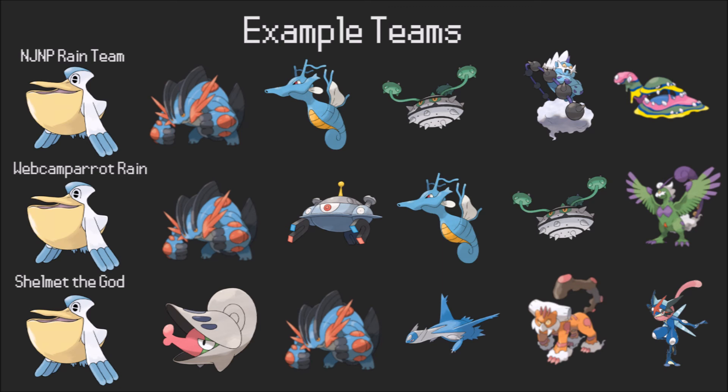Something quite interesting here is Rain Dance Damp Rock Thundurus, and the Pelipper is actually Choice Specs. This makes sense — you don't have a Damp Rock on your Pelipper so you want another way to set up rain. It also has Curse Muk, which I have no comment on — don't use Curse Muk. That's my one comment. I don't know why it's on this thing, but NJMP made it so it must be good, right? Curse Muk.